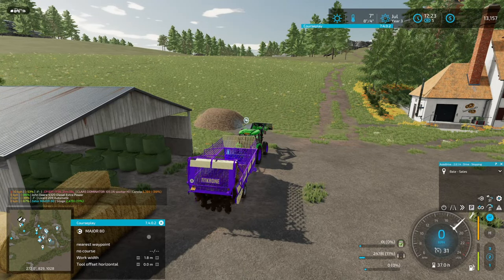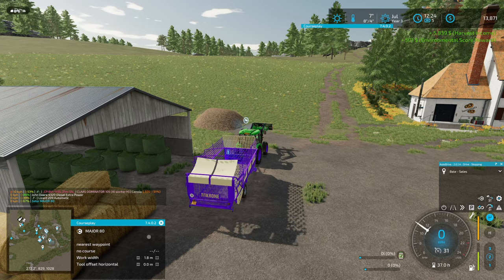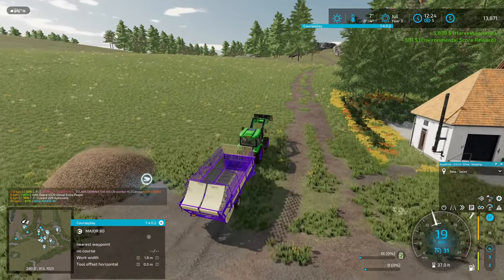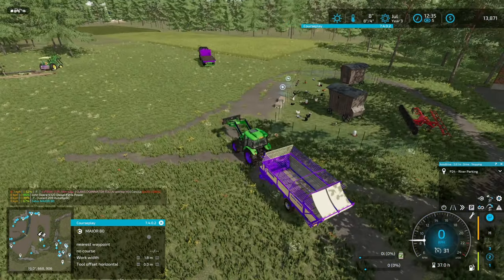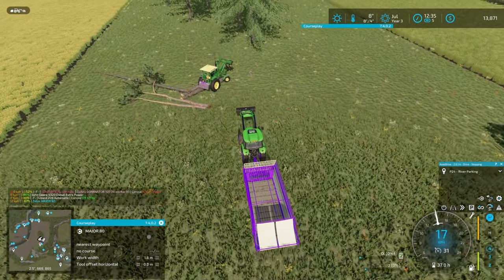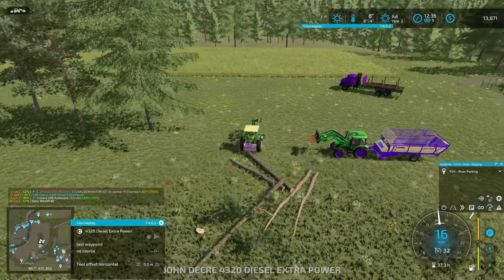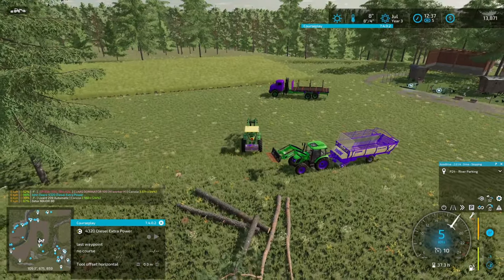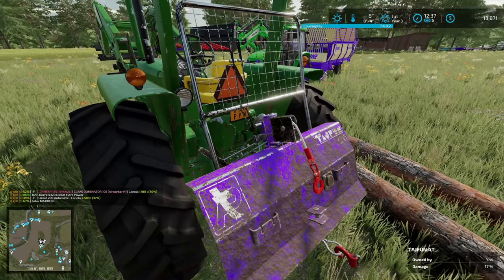We've almost got this unloaded — I think the harvester is having problems too. So 6,300 roughly for that load of silage — that's really good. Let's see if we can't try and rescue the John Deere somehow. I might disconnect all the wood first. So what I should have done is just disconnected all the wood, and he's perfectly fine now.